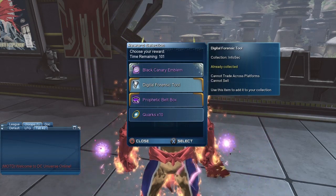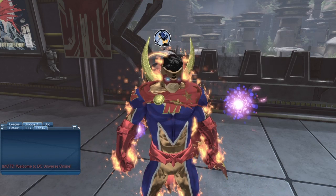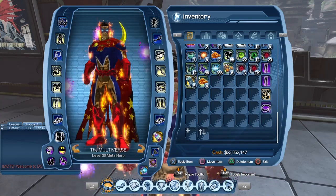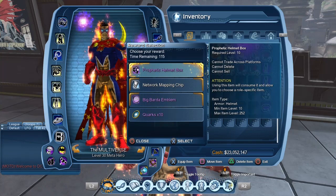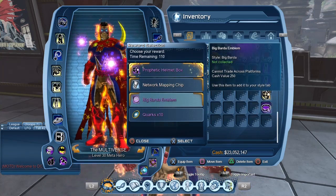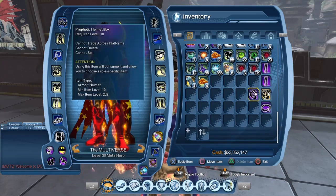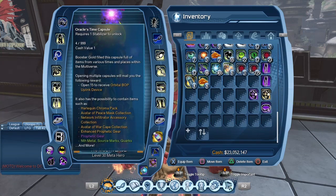We already have the Black Canary Emblem again. We got a collection — let's go for the belt since we don't have it yet. So we have five time capsules left. We got a helmet again. Tempting to go for the Big Barda Emblem, but let's go for the helmet. So we now have both the regular version and the Enhanced version of the helmet, plus a new follower notification from PlayStation.